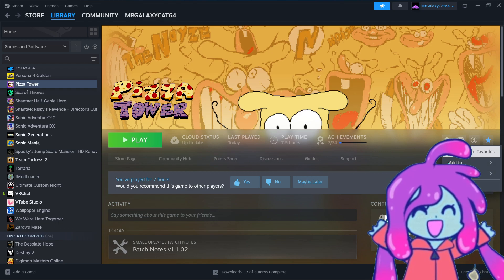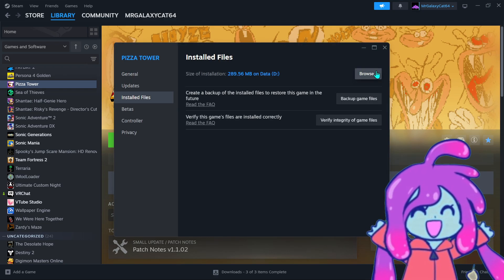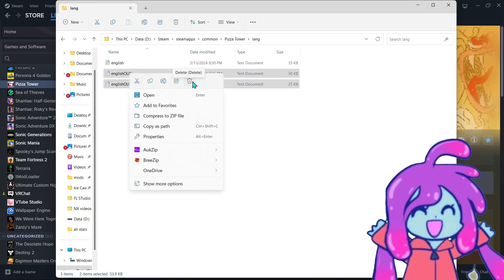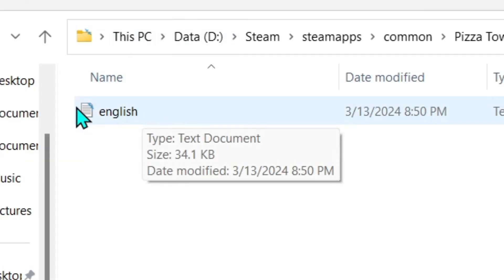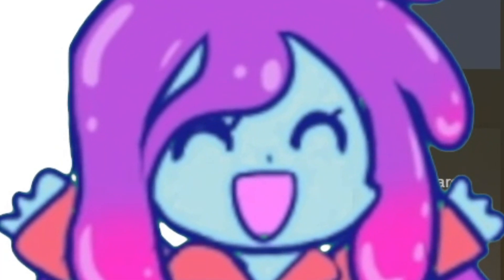What you want to do is go under your management settings under properties. Then go to install files and click on browse. Afterwards, you want to click on lang, and if you find anything here, delete it. Delete English old. If it says Japanese, delete it. If it's not in your native language, delete it. The only one you want to stay is this one right here, where your Pizza Tower local file comes from. For me, it's English because I'm a filthy American.